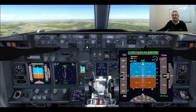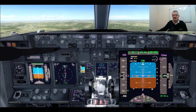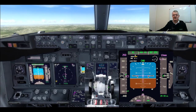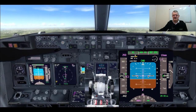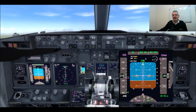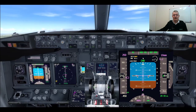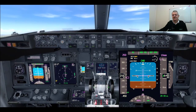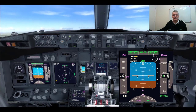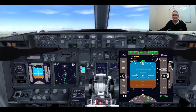Here we go. The auto throttles — as you can see, the throttles are advancing and we are going into climb thrust. Sometimes it's depicted as cruise, but it's the maximum thrust you can have at that time for normal flying. We can see that we're climbing quite nicely and we've gone into Alt Acquire again. Alt Acquire has the box around it; MCP speed for the auto throttle.